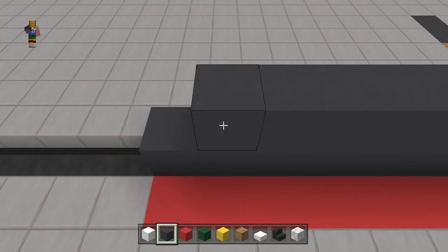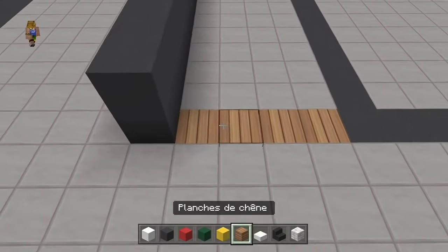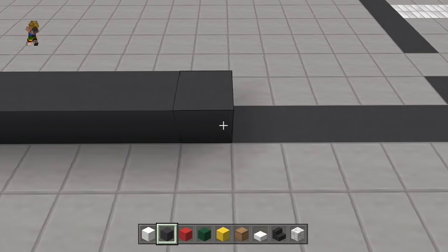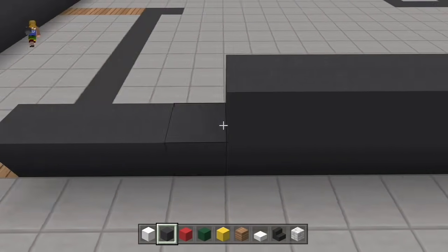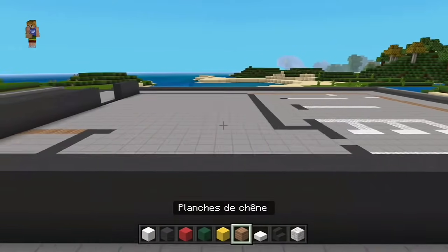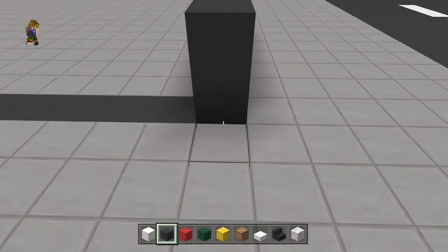On le double. On continue sur la droite, on tourne, on laisse 4 d'espace pour le mur en chaîne et on rajoute à ce moment-là 18 de béton. On le double aussi. Le reste, vous voyez, ça va être des planches de chaîne ici. On va partir en face, de l'autre côté, pour tirer un trait de 17.